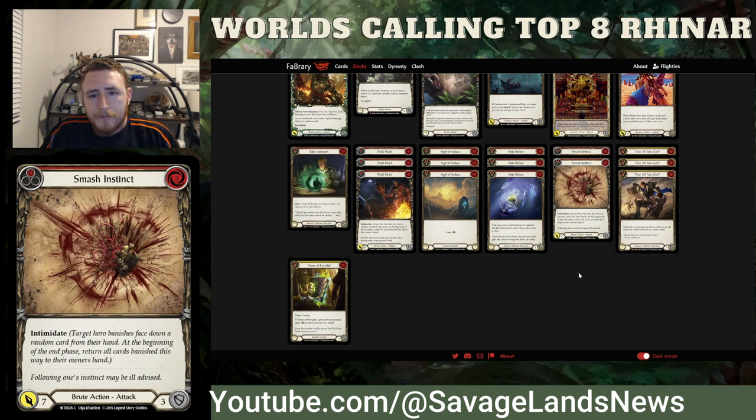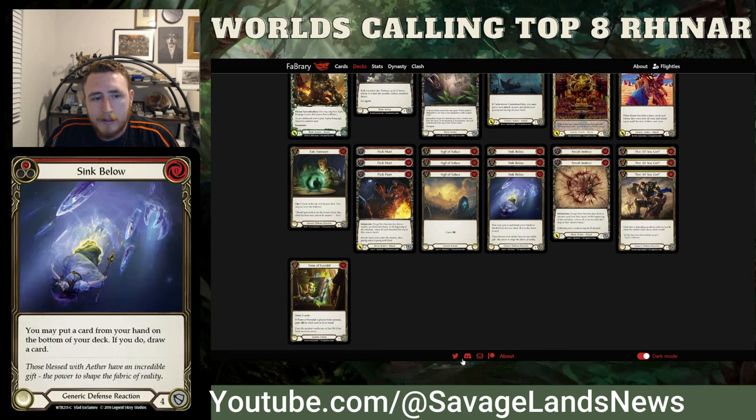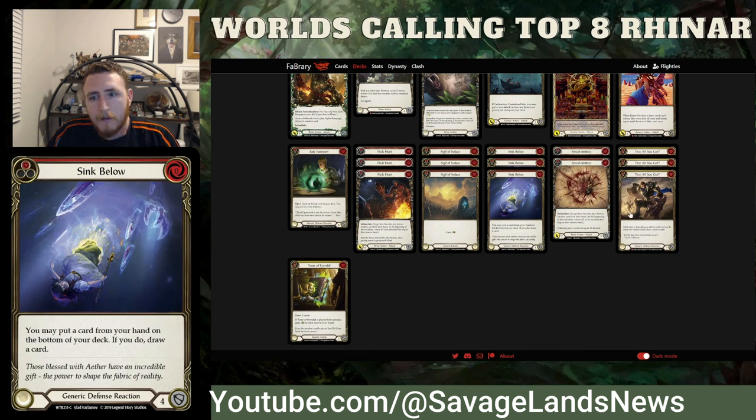For defensive cards: three Sink Blows, a Fate for Scene, three Sigils, Thoma Fiendal — this could be aggressive or defensive. The Fate for Scenes come in against boost Dash, Fi, Viscerae, and anybody presenting really nasty on-hits. Bravo too, actually. I don't run any into Old Him — I never needed a D-react against them; I just ran the Old Hims over. They're forced to block the entire game. You're building big combos and there's not much they can do about it.